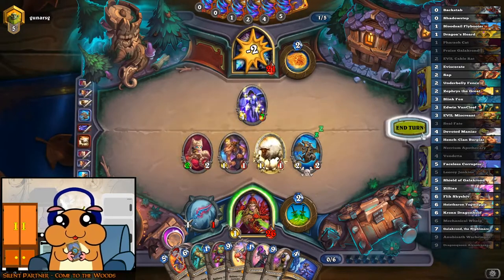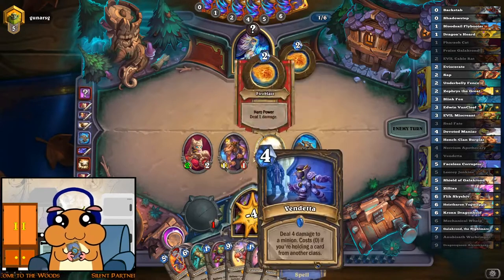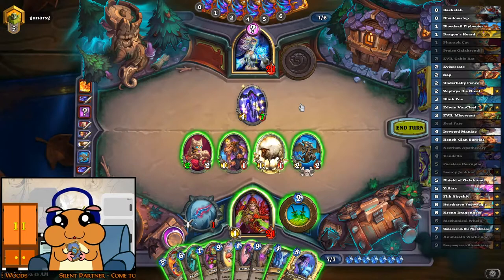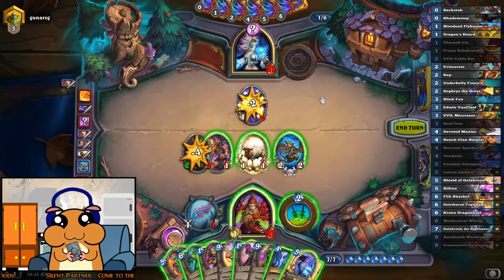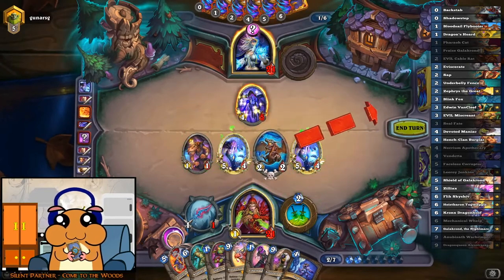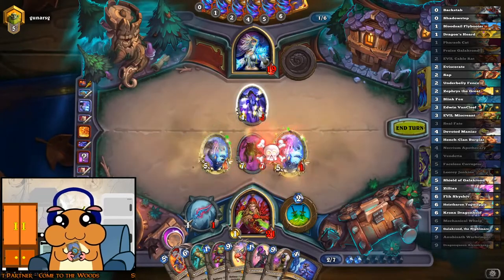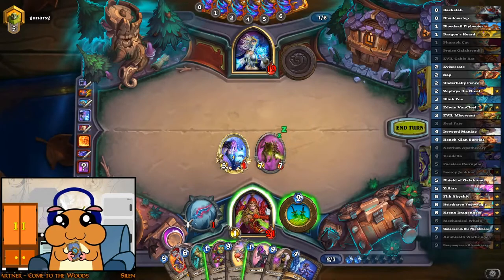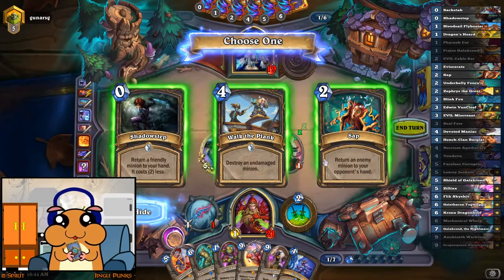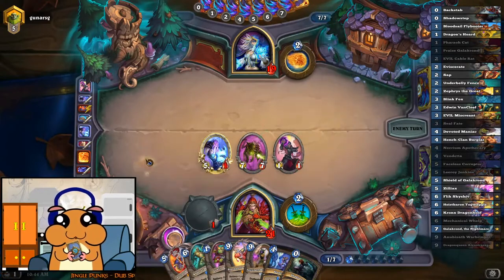He thinks he can rush us when we already are so much ahead. There's a decent chance to get a class dragon from this — that would discount the Vendetta. Let's discover something. Shadow Step — oh yes. Are we more interested in Shadow Step or Sap? I think Shadow Step is the way to go, simply because we have this Leeroy that we can double dip on now.